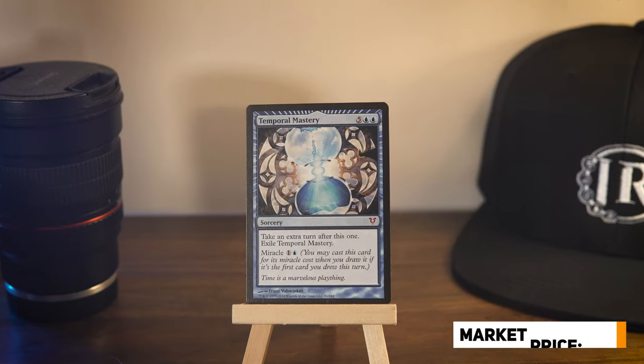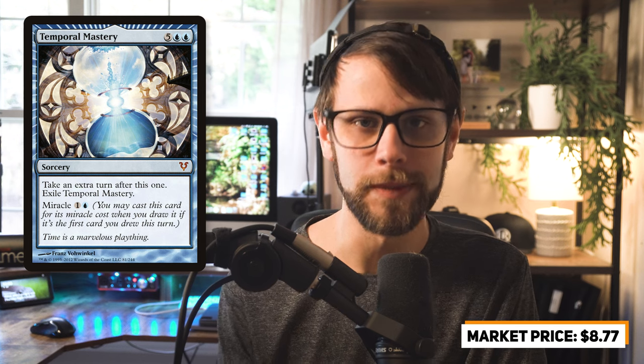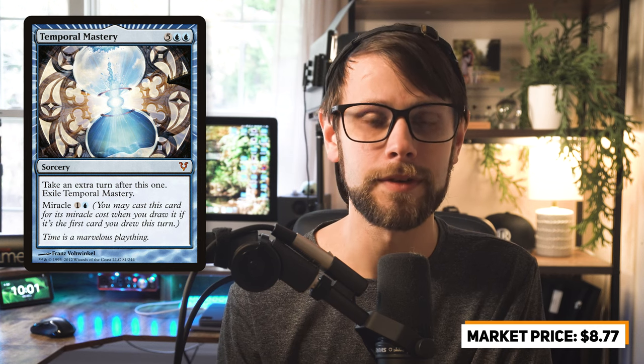With a more modern view of blue, we have Temporal Mastery — a kind of fixed version of Time Walk. It allows you to take an extra turn at sorcery speed for a fixed mana cost of seven, but still lets you play it for two mana if you meet the miracle requirements. Miracle was introduced in Avacyn Restored; if it's the first card you draw on a given turn, you can play it for the miracle cost. This has spawned a lot of decks in eternal formats because of how powerful the mechanic and cards like Temporal Mastery can be.